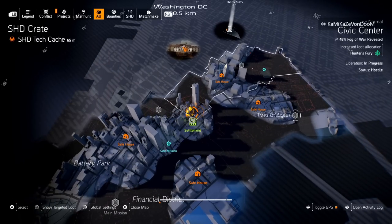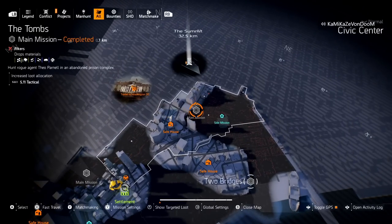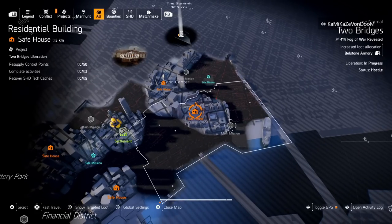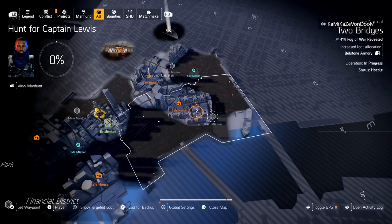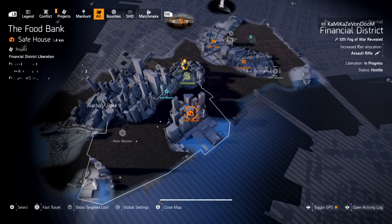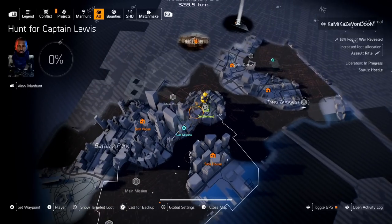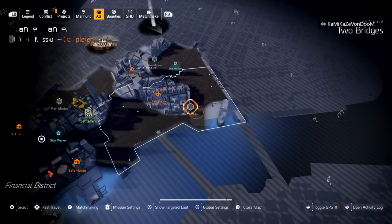Get a full group of four people. Have one person start the Tombs by themselves. You and another person go to the JTF Outpost right outside the Residential Building safe house. One person starts Tombs while you and another person do the JTF Outpost, because once you complete that side mission it will unlock Stranded Tanker. Your fourth person goes to the Food Bank and runs over to Wall Street — if they're already level 40 they can just fast travel.